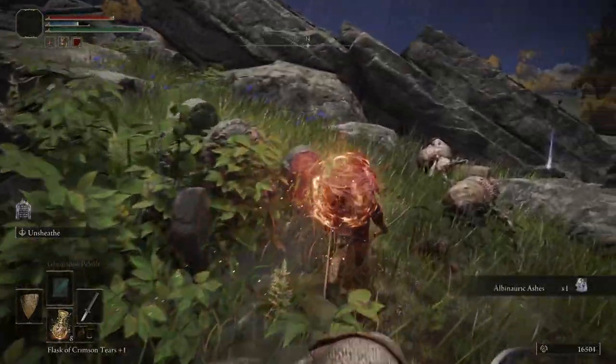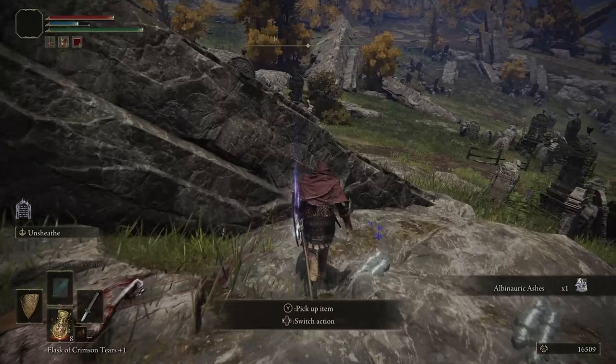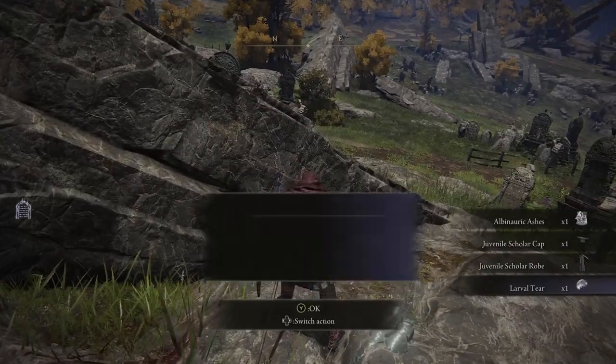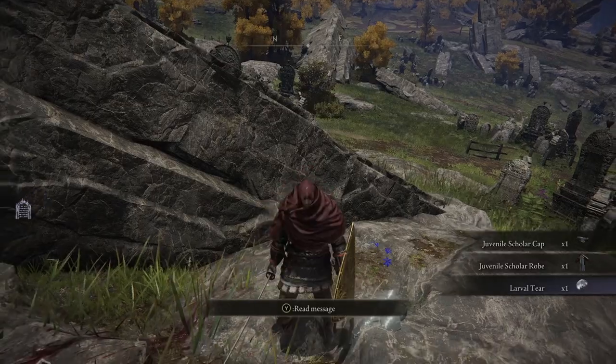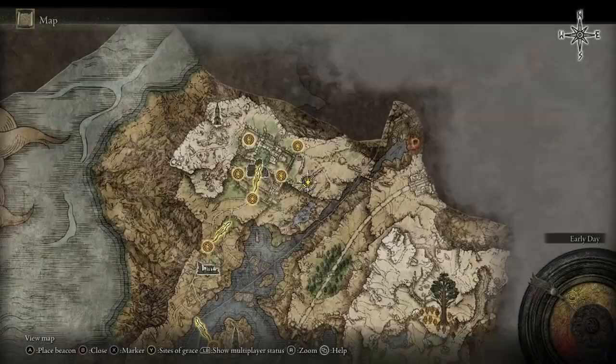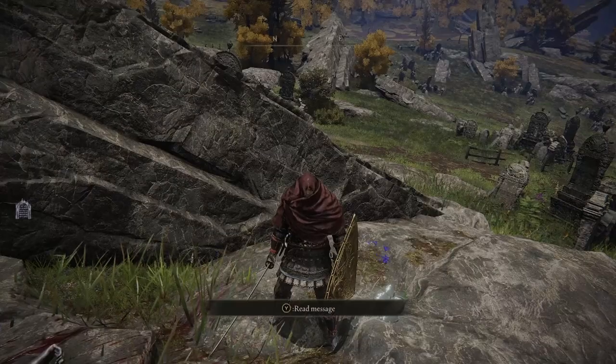We've got an item over here — some summoning ashes. And what else are we going to get? The juvenile scholar set. And a larval tear — what the hell does that do? Anyway, that is where you're going to find the second painting — well, my second painting. It's called Resurrection.